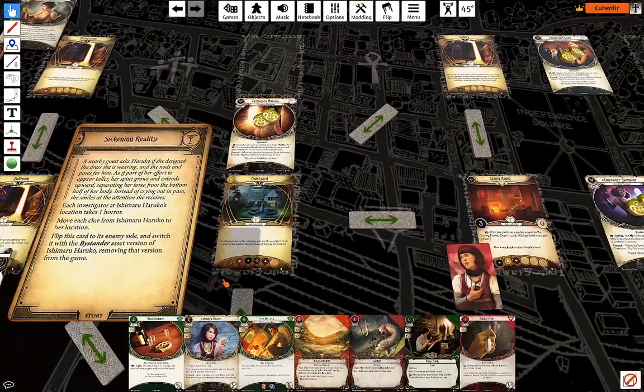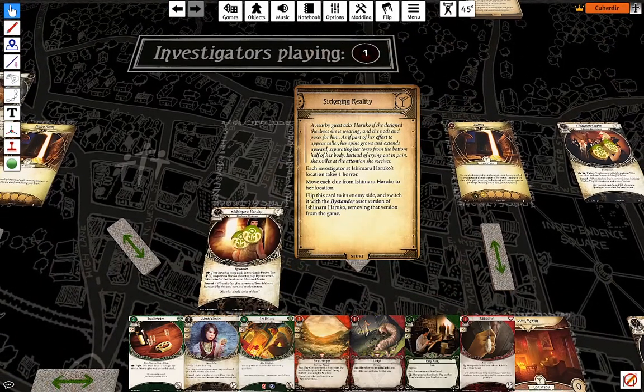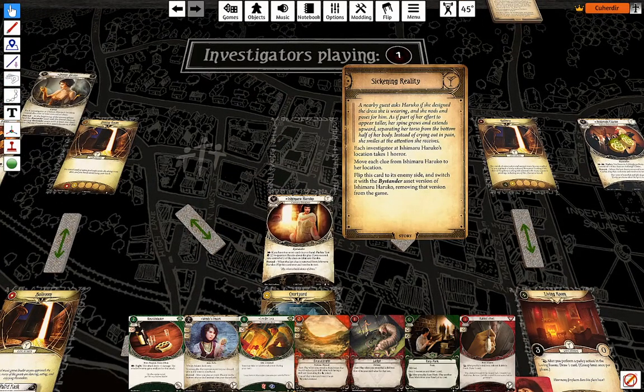Ishimaru Haruko is going to turn. Unfortunately she's pretty close to us, so now we actually have to worry about enemies.